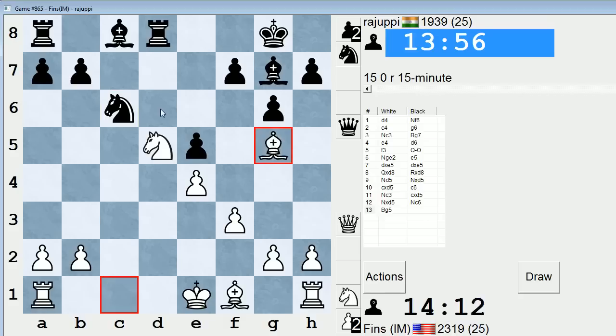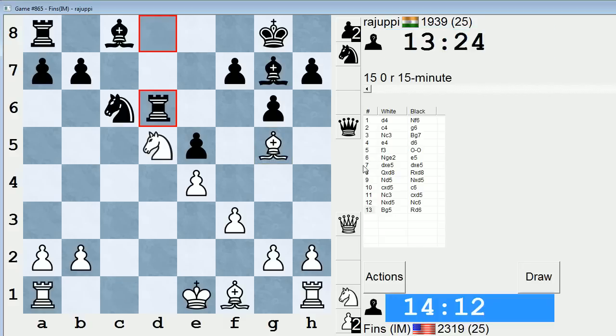Bishop G5 — I think he's supposed to play Rook to D6 here. And if I recall my analysis correctly, I'm supposed to play Rook to C1 at that point, not Rook to D1, which you would think would be the better move. Because Rook D1 would threaten Knight E7 check trying to win the Rook on D6, but I believe it's Rook to C1. I'm just trying to recall the specific reason for that.